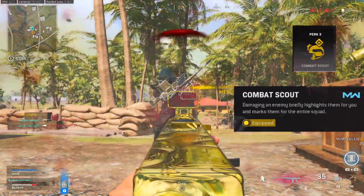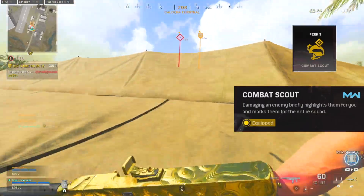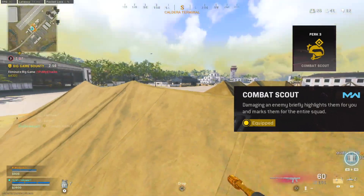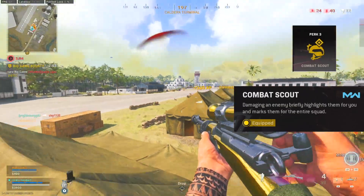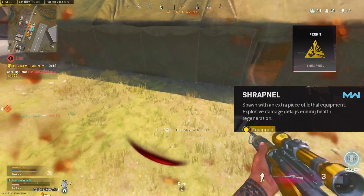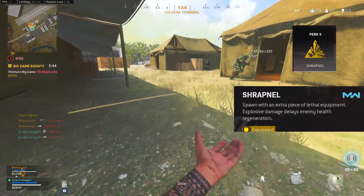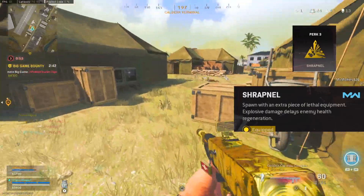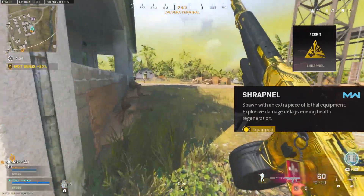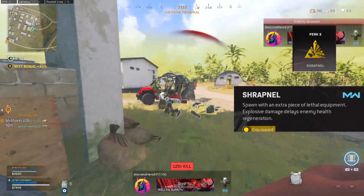Now we got Combat Scout — one of the things that Cold Blooded counters. If you damage an enemy, it briefly highlights them for you and marks them for your entire squad, pretty much like a live ping, and you can see the guy through the wall for about half a second. Next we got Shrapnel, which EOD counters. First you spawn with an extra piece of lethal equipment, which is pretty useless since you can just find an extra piece around the map. But the cool part is that explosive damage will delay your enemy's health regeneration — that's the part EOD counters — though it's a little more niche and probably not as useful as some other perks.